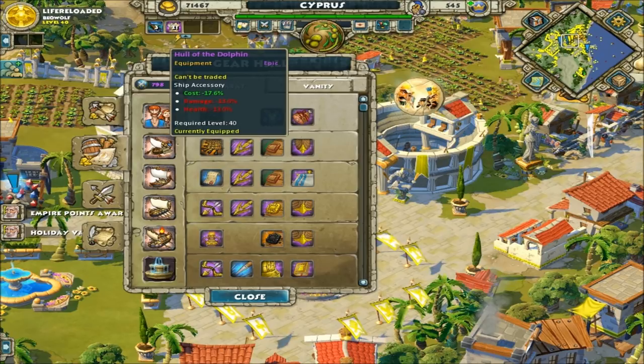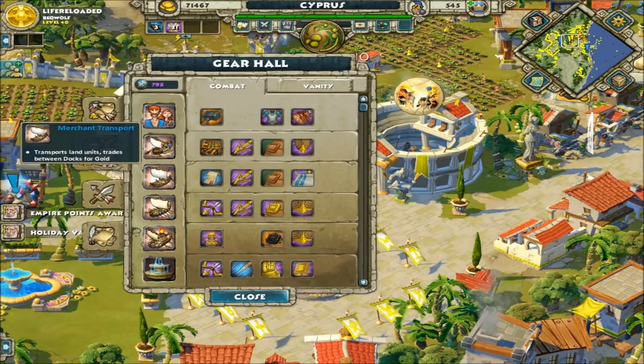For the fourth slot on fishing ships I went with chopping the cost down by 17.6%. We don't care about damage or health for fishing ships — anyone who uses them would rather they be cost-efficient. Late game I'll worry about farms and other food sources.